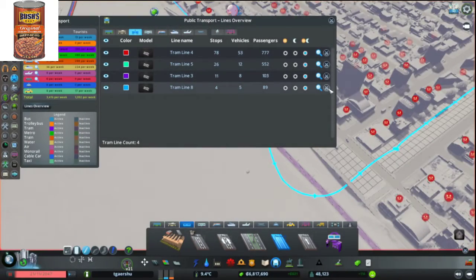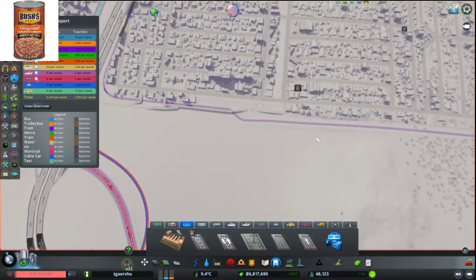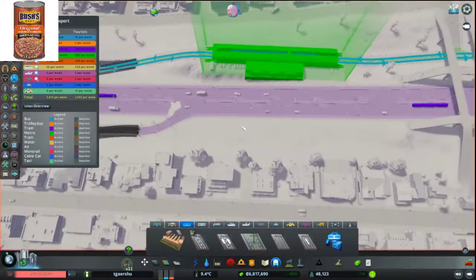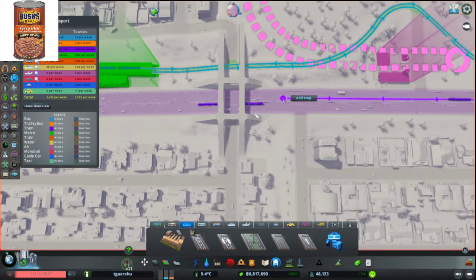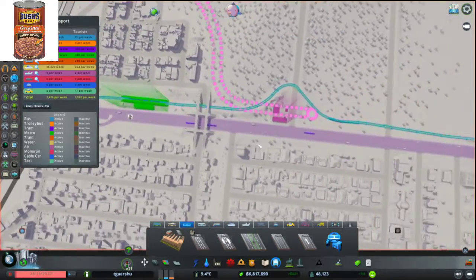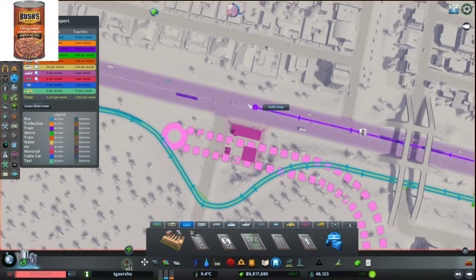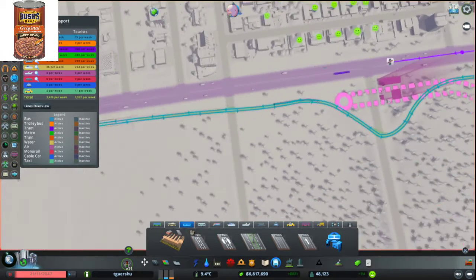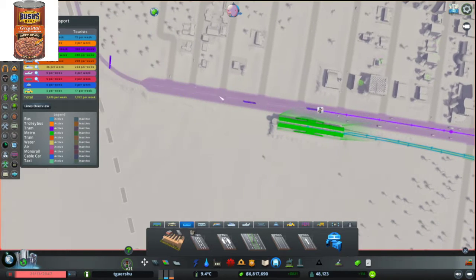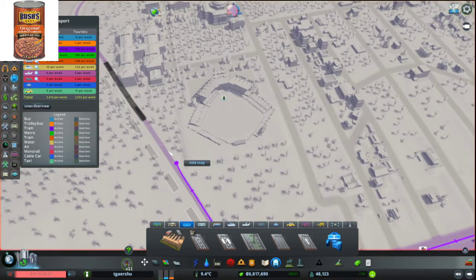Delete. This line — 89 passengers. Delete. And instead what I'm going to do is I'm going to create a loop. I'm going to create a loop starting here, going to all the places that you would expect a tram line to go to. I'm thinking about a helicopter stop over here so I'm going to add a stop there. Now here was where I made some mistakes, and that is where I'm going to stop making mistakes.